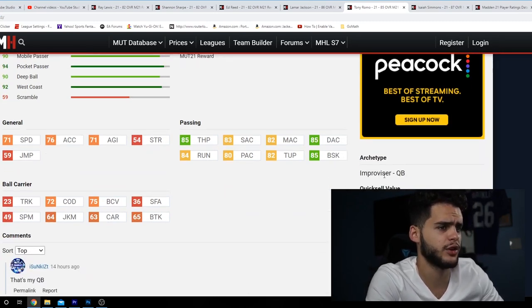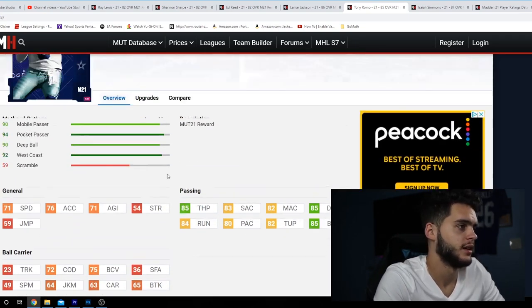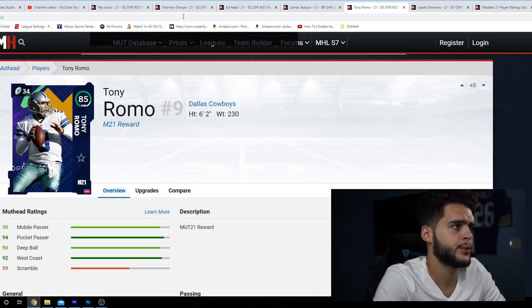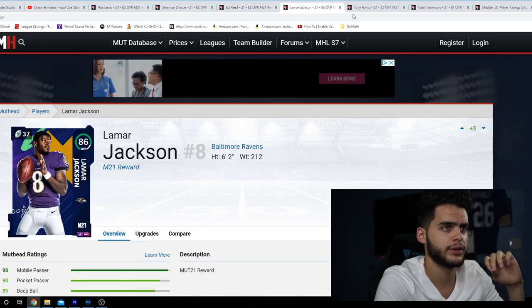Romo is an improviser, which is kind of interesting — meaning if he gets to like 99 overall with an 81 speed he could potentially reach Escape Artist QB tier, but that'll take a while. So Tony Romo is a decent GameStop reward. To recap: Ray Lewis, Shannon Sharp, and Ed Reed are the Walmart rewards; Lamar Jackson is the regular pre-order reward; and Tony Romo is the GameStop reward.